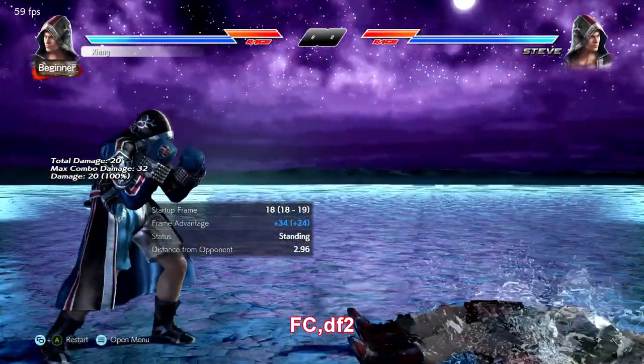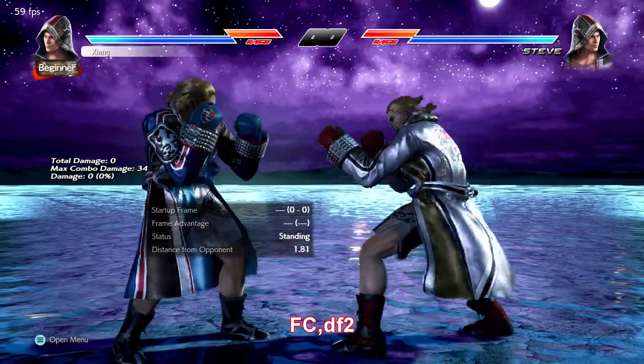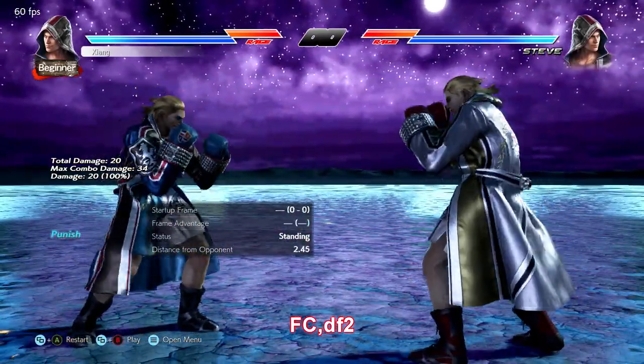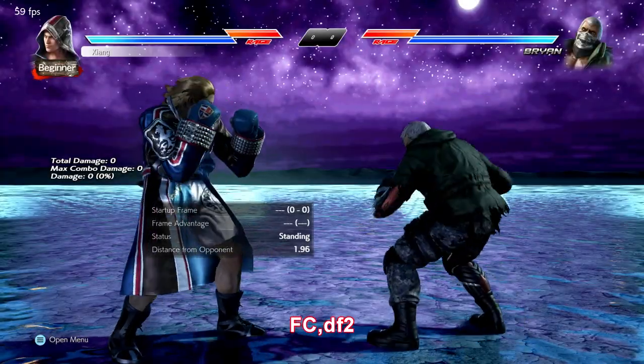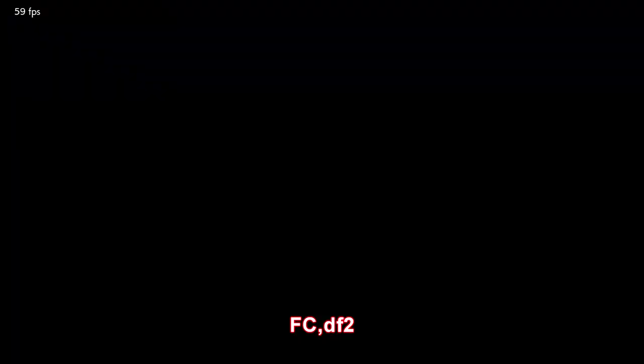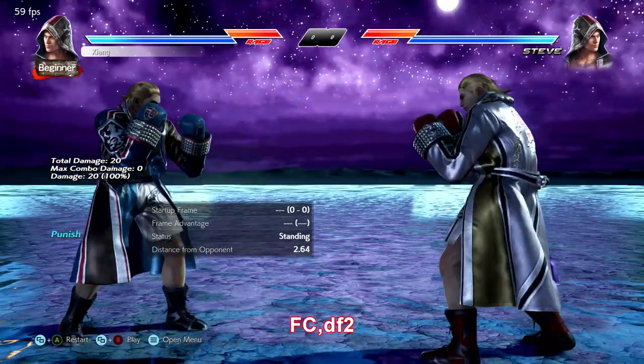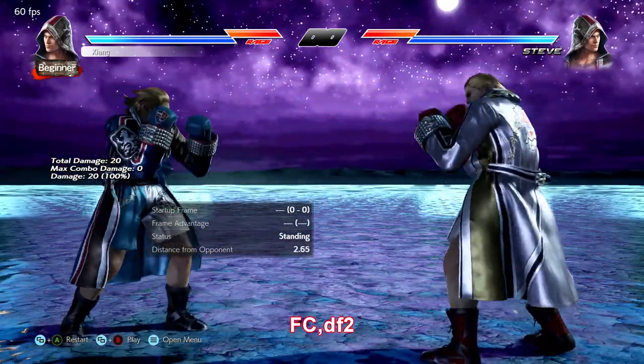Full crouch down forward 2 is very unsafe, but it's his fastest launch from while standing unless you feel like crouch-canceling and doing a back 2, which isn't worth the effort since they would be the same speed at that point anyway. i18 is still pretty fast for this kind of big launcher, so practice watching for those whiffs.